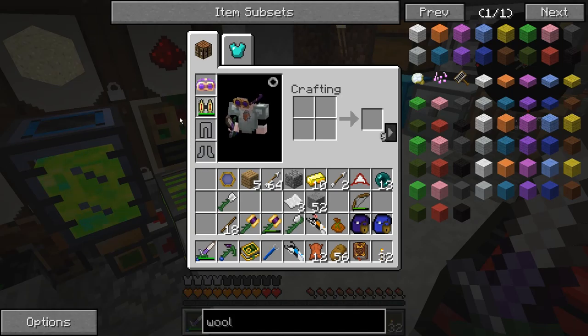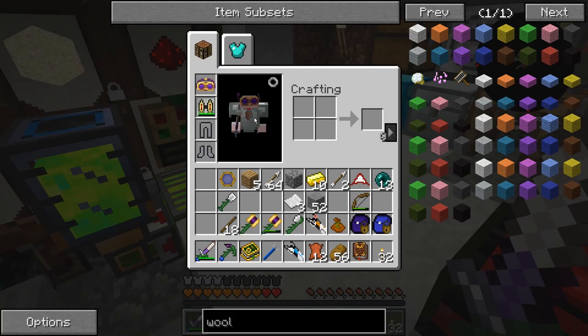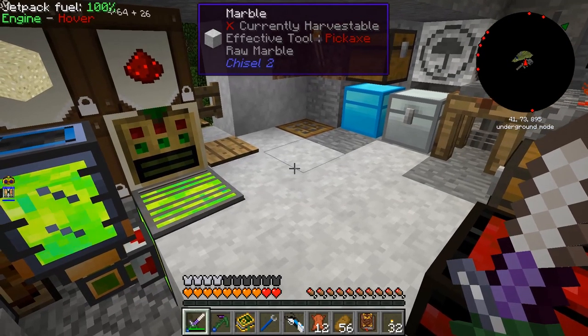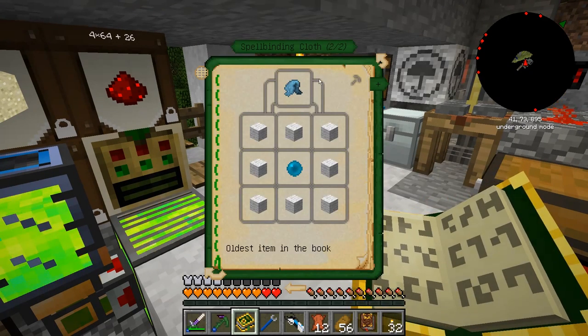Normally I probably would do that. My other option is to make another one and try enchanting that — basically end up with two goggles of revealing, one useless that I'll never use, and another one that potentially has good enchantments. And then there's a third option, which is actually what we're going to do. For that we're going to need the Lexicon Botania. We're going to be making spellbinding cloth.